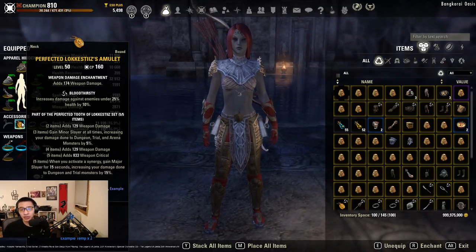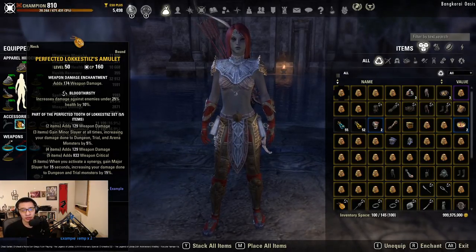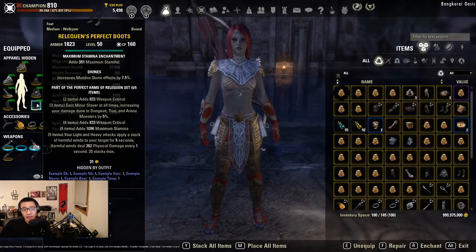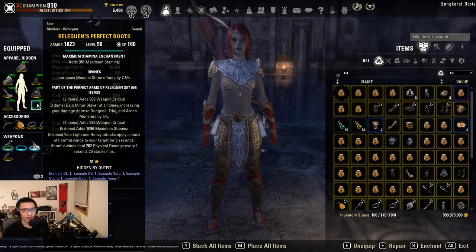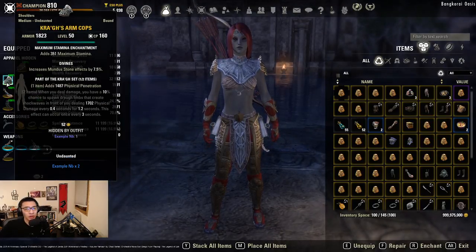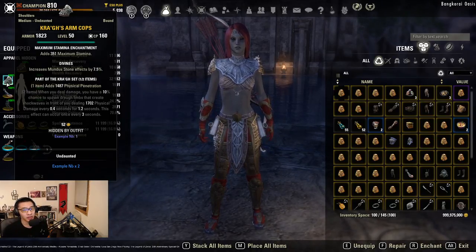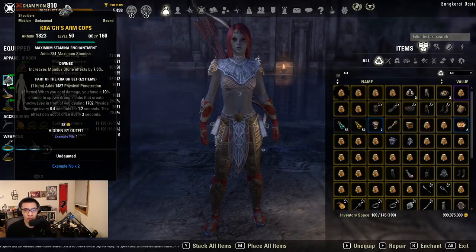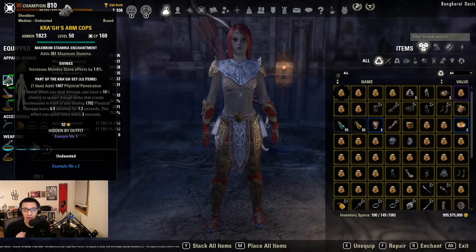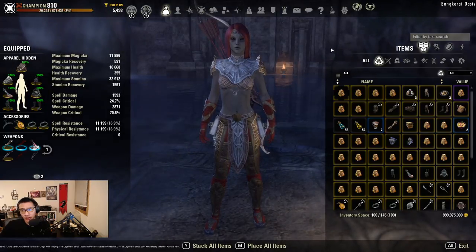You don't necessarily want to push above 100% crit in execute as a Necromancer because you'd just be wasting crit chance. For jewelry, bloodthirsty with weapon damage enchants is generally going to be the better trait, but infused has its uses — the DPS difference is fairly minor and infused is more useful in certain fights. For armor traits, all divines with all max stamina enchants, all medium armor. If you're concerned about max health, you can run a heavy piece for the impen bonus and additional max health.